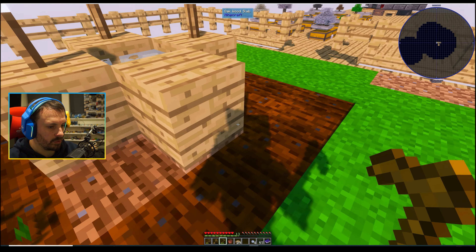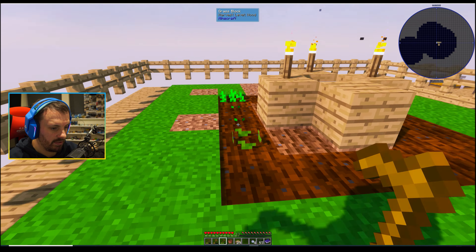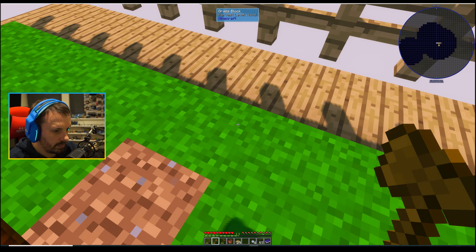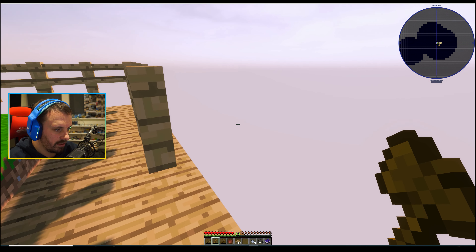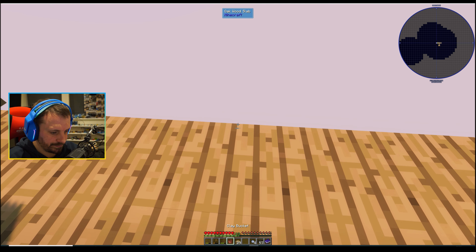We've got a lovely farm, crops growing, grass growing. Now I think we should make something for some animals — definitely make an area to get some animals spawning in. That has to be a little bit further away, because for a monster spawner you've got to build it about 25 blocks away from where you spend most of your time. I'm not 100% sure — if you know for definite, give us a shout in the comments.